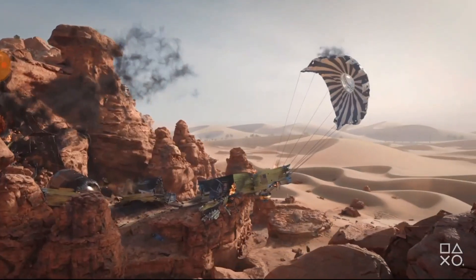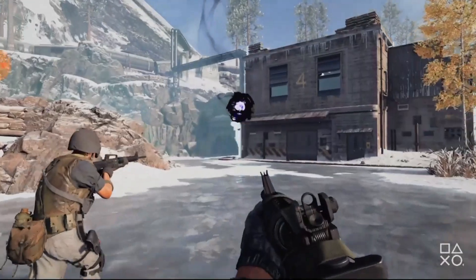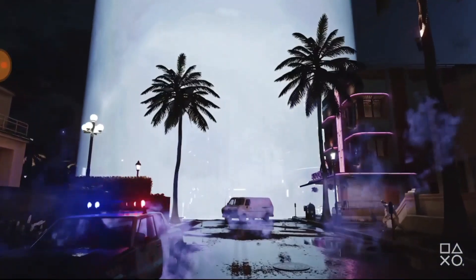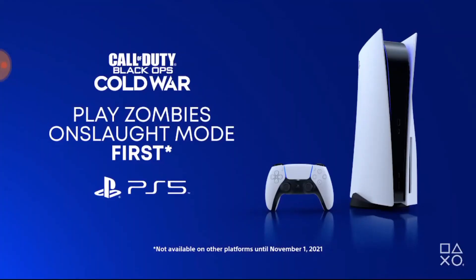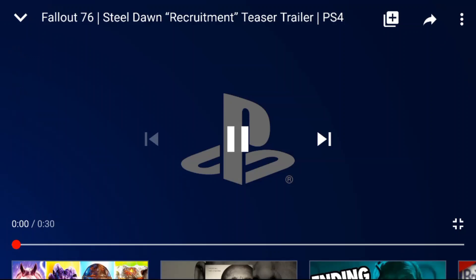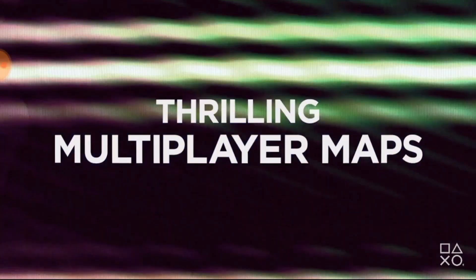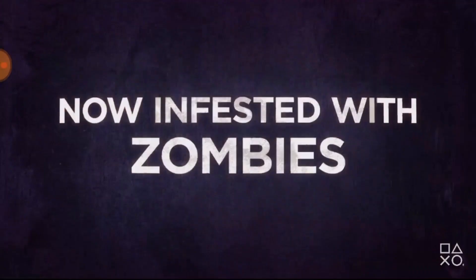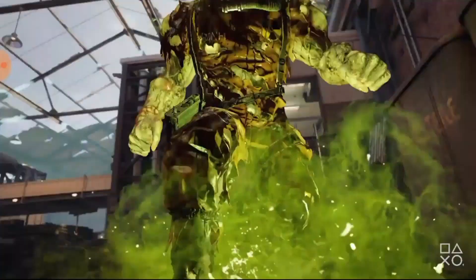It's a short clip that shows the new Miami map and how zombies are going to spawn in the multiplayer maps. The idea I'm hoping they use is to make it like a bunker defense where you can set up sentry guns. I thought maybe traps too, but I don't know if there are any traps you can move around.